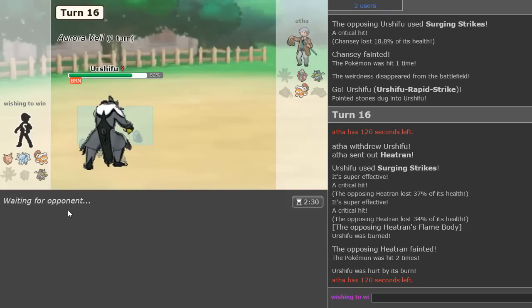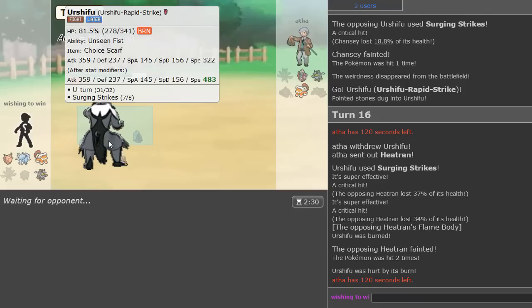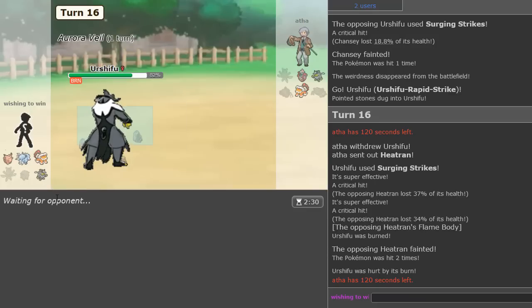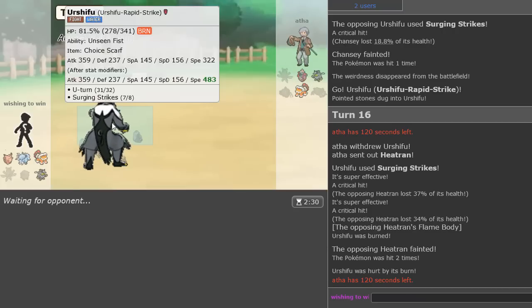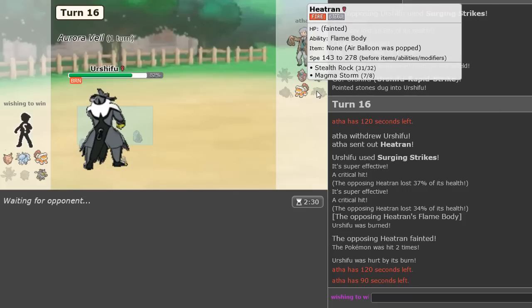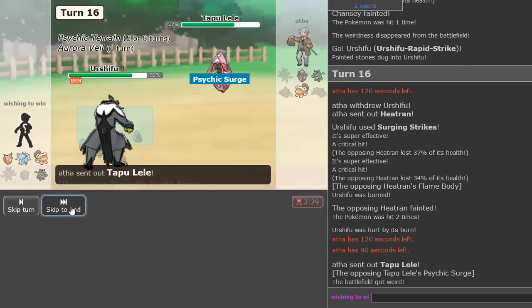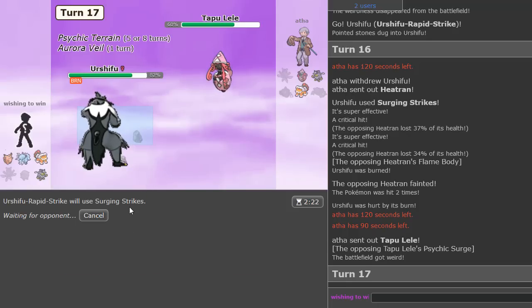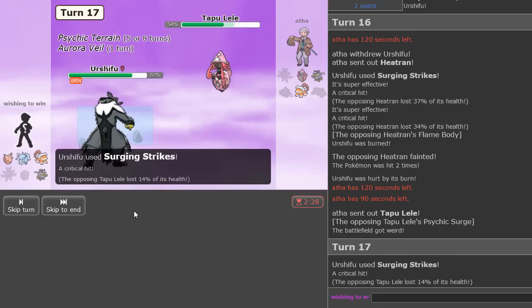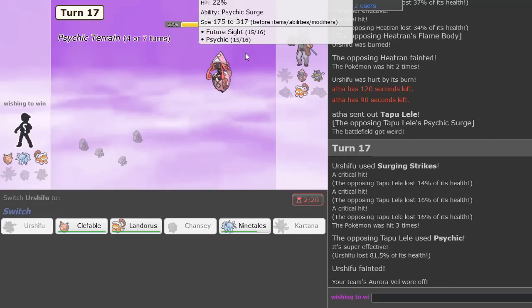I go Chansey and click Counter. He's Surging Strikes — Counter won't do much. Let's see... yeah, a decent amount. It's a Scarf set, which means my Scarf Urshifu should be faster — good information. We go into our own Urshifu and click Surging Strikes, knocking it out from this range. I'm excited to destroy what comes out — and it's going to be Heatran. Not the Burn though. If Clefable can live one hit from Tapu Lele, that would be great. A Life Orb Play Rough will take it out — it's just going to be a little tougher than I thought.